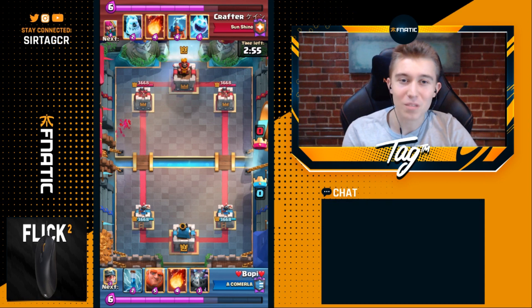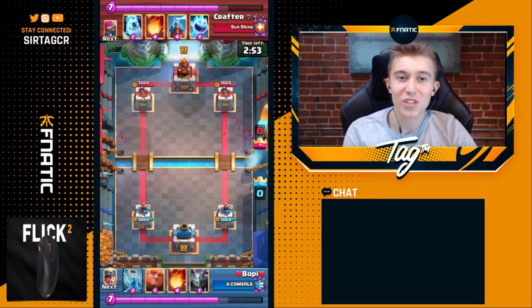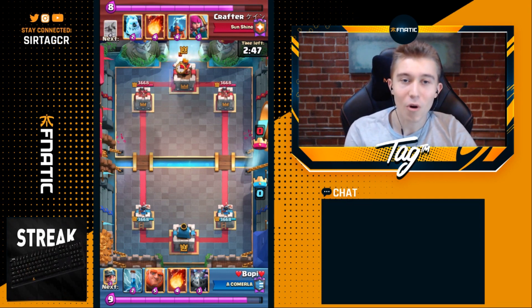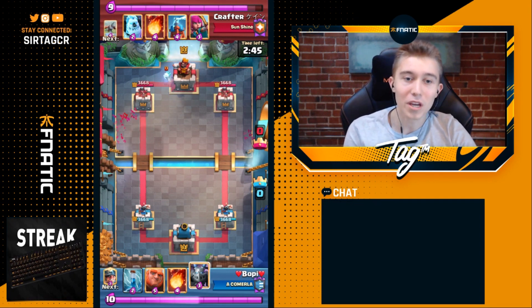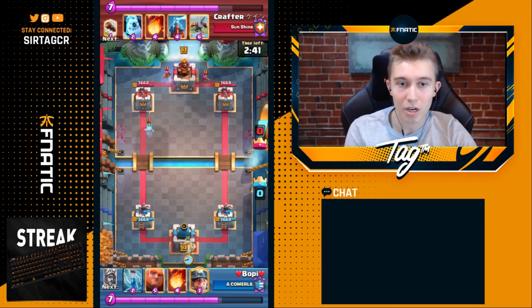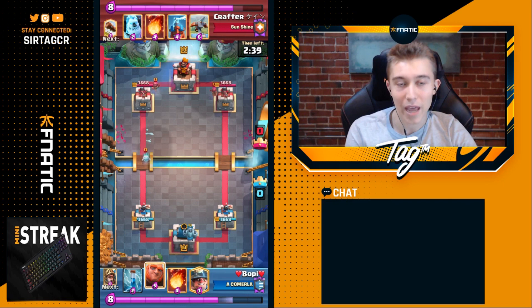In this game against Giant Double Prince Miner, notice how Crafter plays super aggressive. He's always going to be pushing the opposite side of the Expo where his opponent has his damage. When his opponent goes in for a Miner, you never want to give your opponent the ability to go in for a Miner Fireball hitting the Expo and a Tower, or a Miner Poison if they have that.